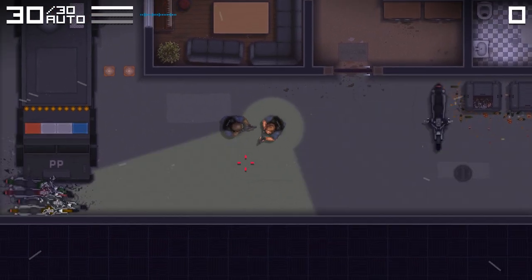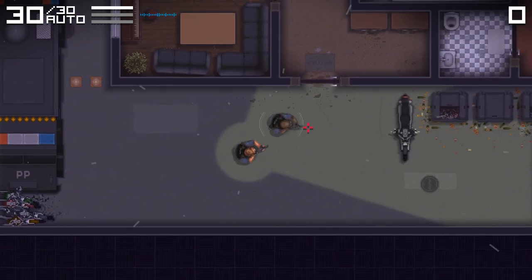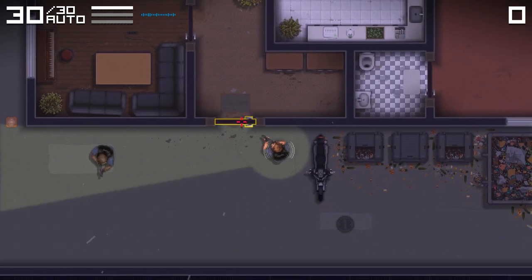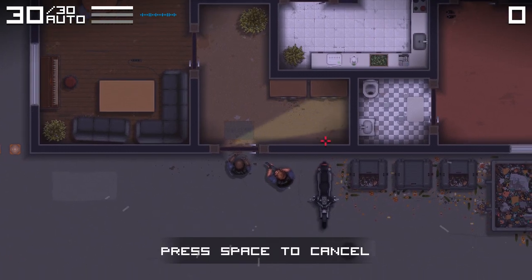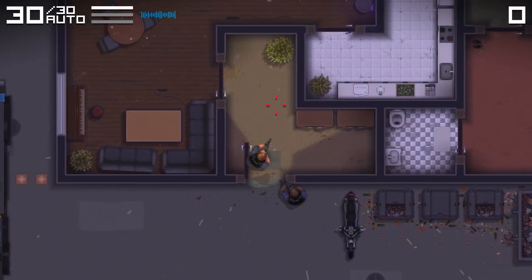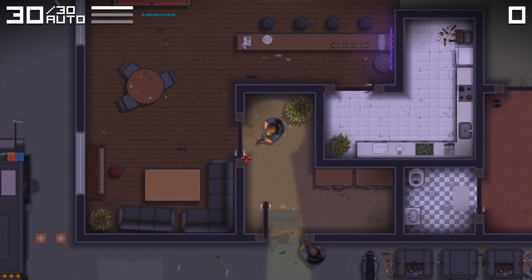You move with W, A, S, and D, and you shoot with left click and so forth. You control the other dude by right clicking. Let's go to the door here and use the camera. Now he's going to go to the camera and I get to look around here, see if there's any dudes behind. There's nobody here. Let's have him open the door. He opened the door — this room is clear. Let's go to the next one.